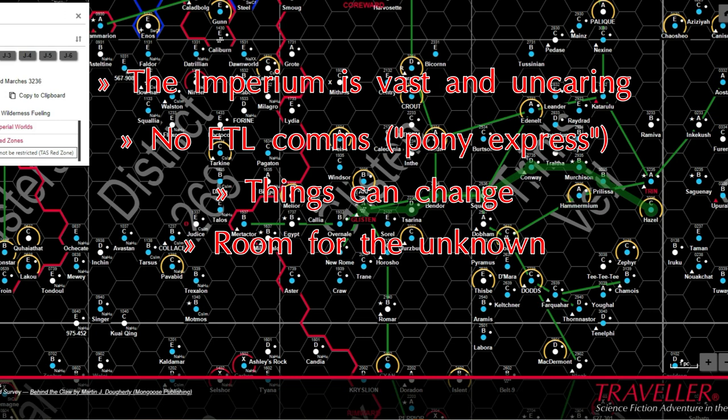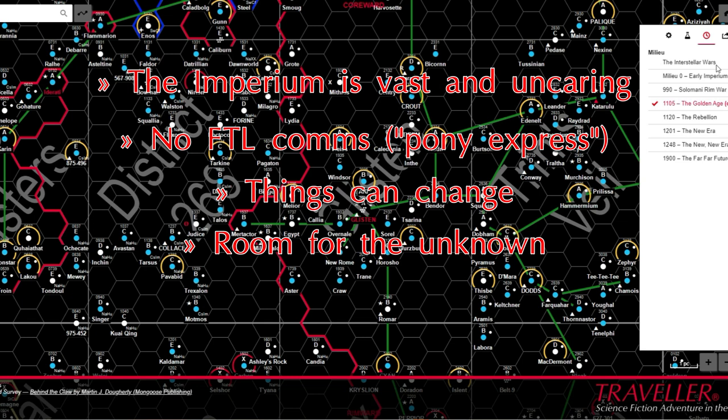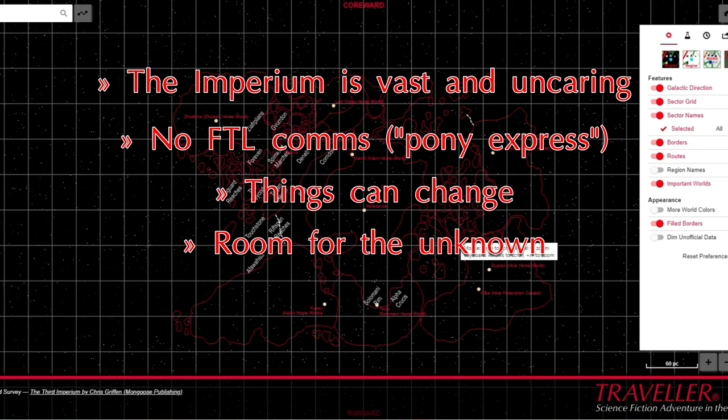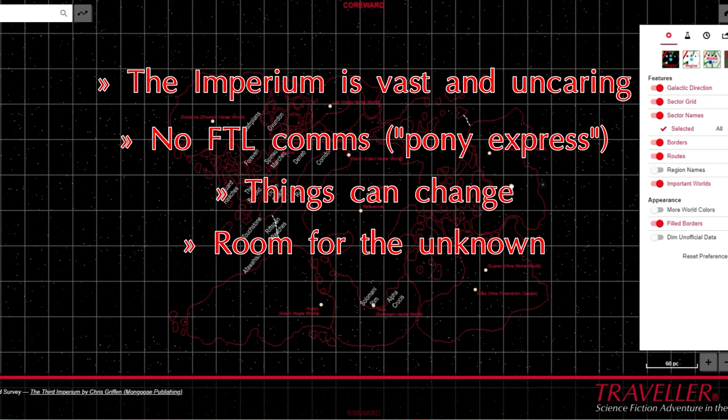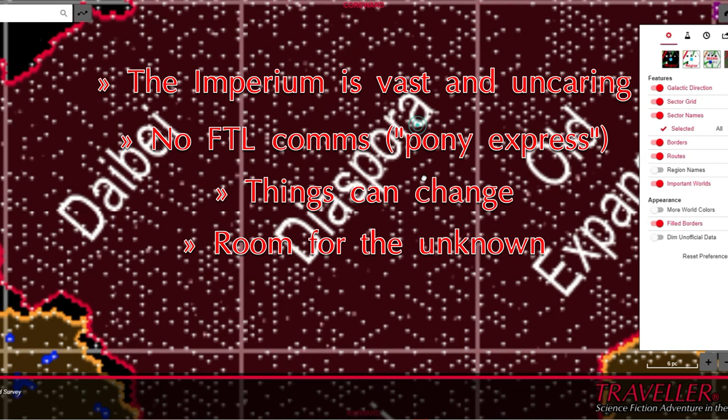Tying in with that last point, even within established and explored space, there is still room for exploration and survey. This aspect assumes that the data available, be it within the second survey volumes, travellermap.com or elsewhere, represents the current understanding of the status quo. But, as with road and trail maps today, such information can go out of date pretty quickly. Players interested in a bit of paid exploration need not boldly go where no man has gone before, but can go where plenty of people have gone before to verify the Traveller equivalent of the AA motoring atlas is still accurate.